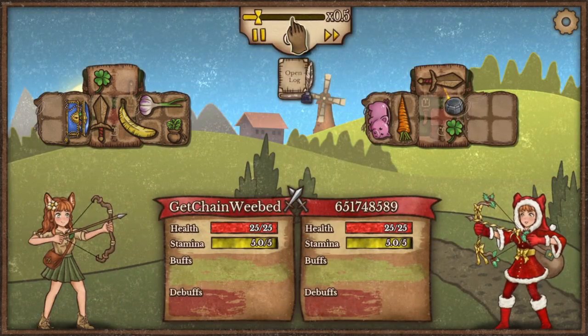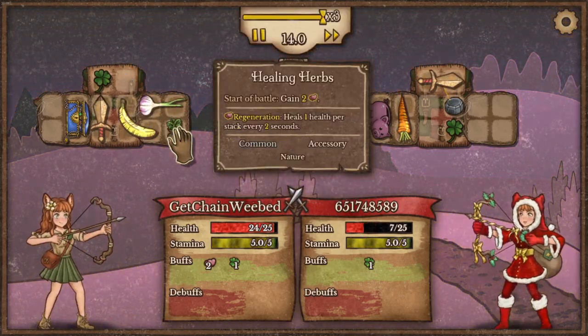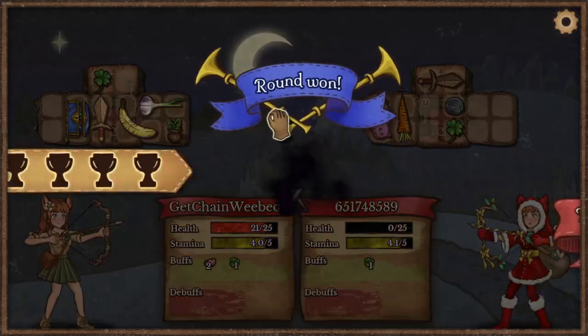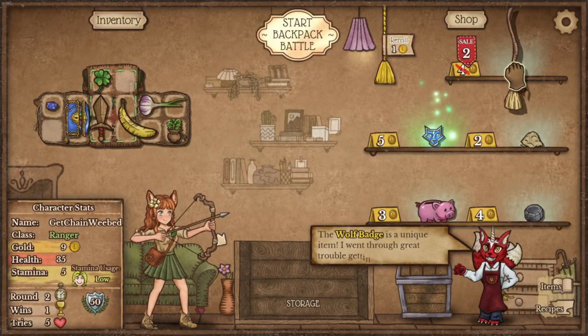Tip number 2: buy essential common items in the early game, because as the game progresses the rarity of common items will go from 80%+ down to 20%.